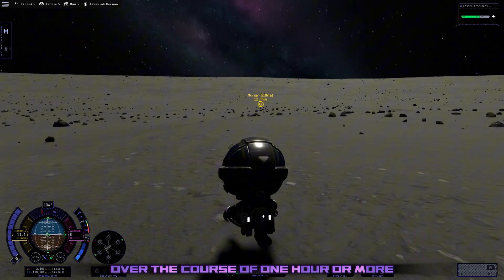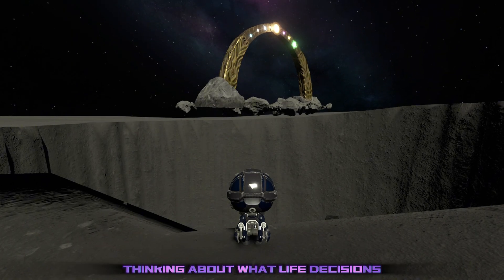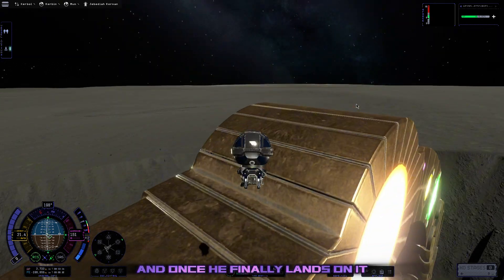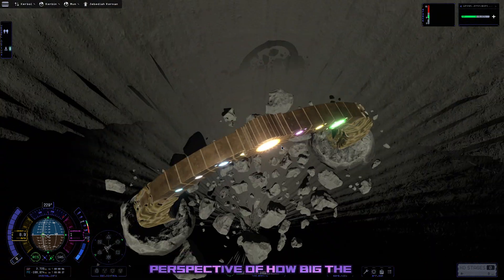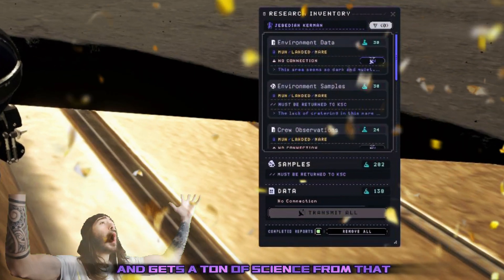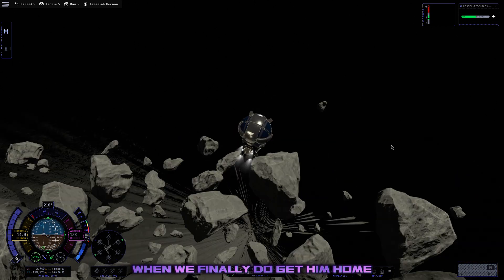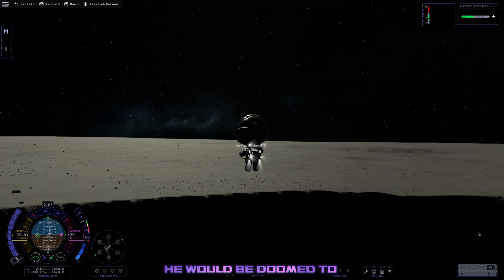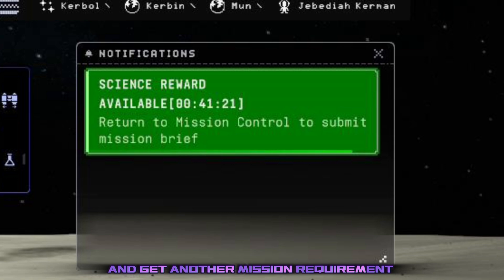Jeb grabs a sample and sleeps through the lunar night, only to find out he has to walk nearly 20 kilometers to the Mun Arch. But he does walk there — over the course of an hour or more in real life, Jeb's tiny legs finally take him there. There he stands on the edge of the hole, thinking about what life decisions led him to this moment. He then flies away on his jetpack to the Mun Arch, and once he lands on it, we get that sweet science reward. It really gives you a perspective of how big the Mun Arch really is, and Jeb grabs a sample for a ton of extra science on top of our mission objectives.